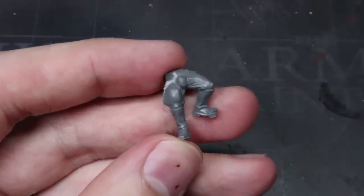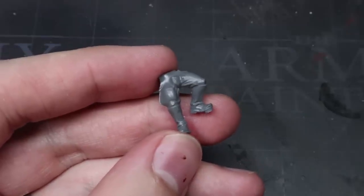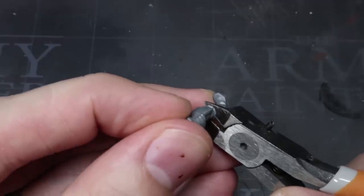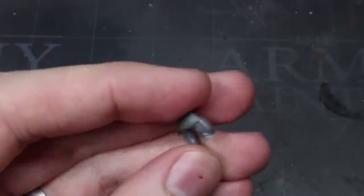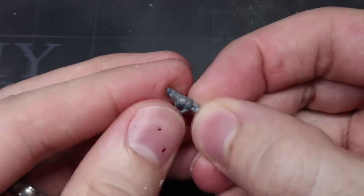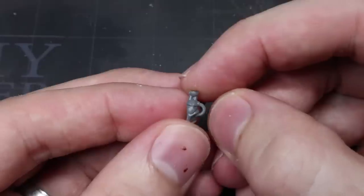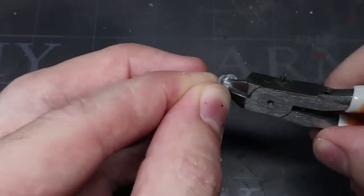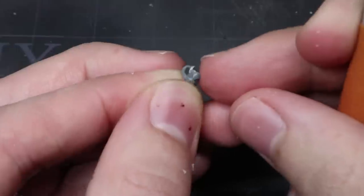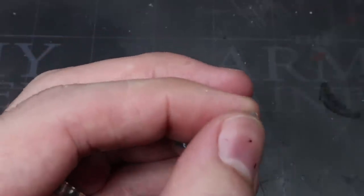You can ignore the heads and caps as we will not be needing them for these conversions. We're going to be tackling our Loyalist Admiral first, and nothing says nautical more than a peg leg. Grab yourself some clippers and start by giving your miniature a battlefield amputation just above the right boot. We then need a knee joint to fix our peg to, and this is being sourced from the Skitarii Vanguard kit. Take one of the left Radium Carbine arms and begin by cutting it just above the elbow. If your arm has a cable, try to keep it attached to the elbow.